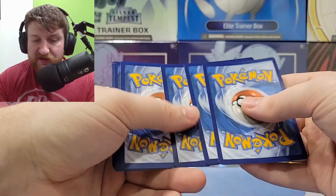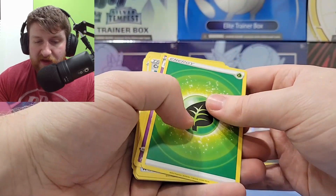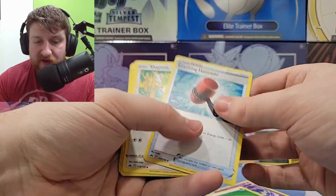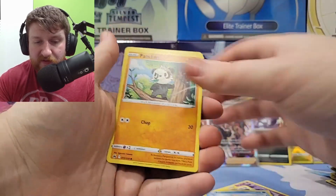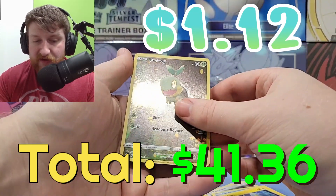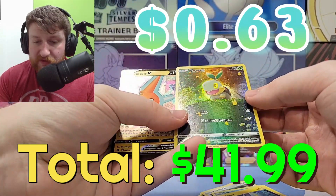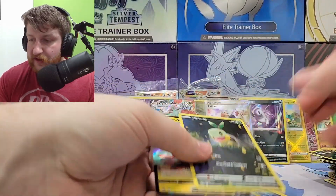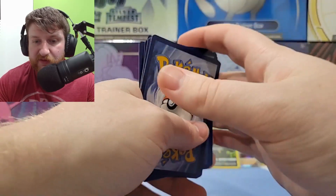There's something weird with this pack — it's either gonna have something amazing or nothing because it feels kind of weird. Yeah, these cards feel weird — I don't know why. Crushing Hammer, Tangela, Ponyta, Snorunt, Hattrem, Shinx — oh, Turtwig! And it's a double banger — and Rotom! Yeah that pack felt weird for some reason, felt light. The last one had two hits and it was light so this one's going to have three hits.